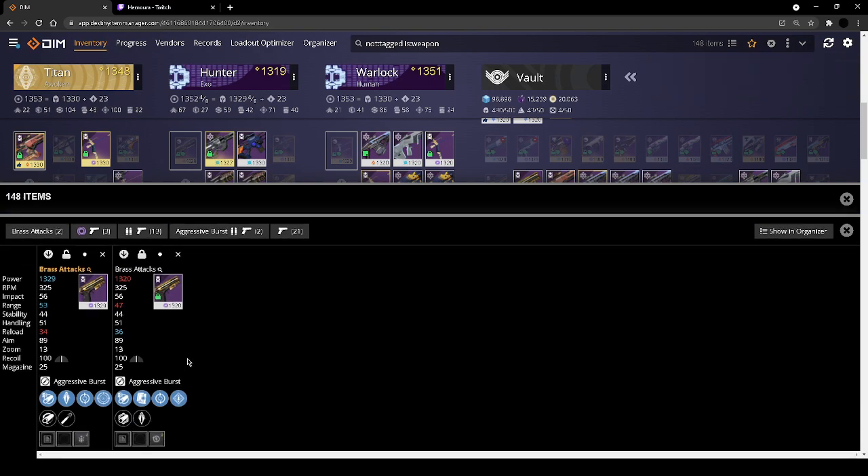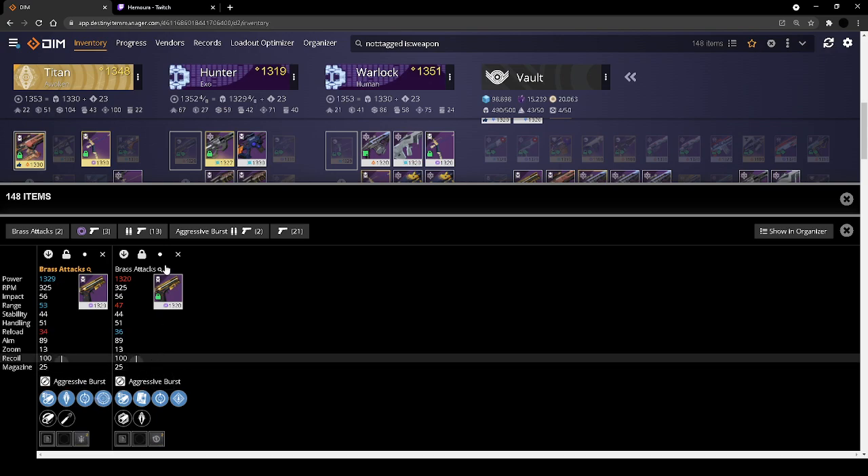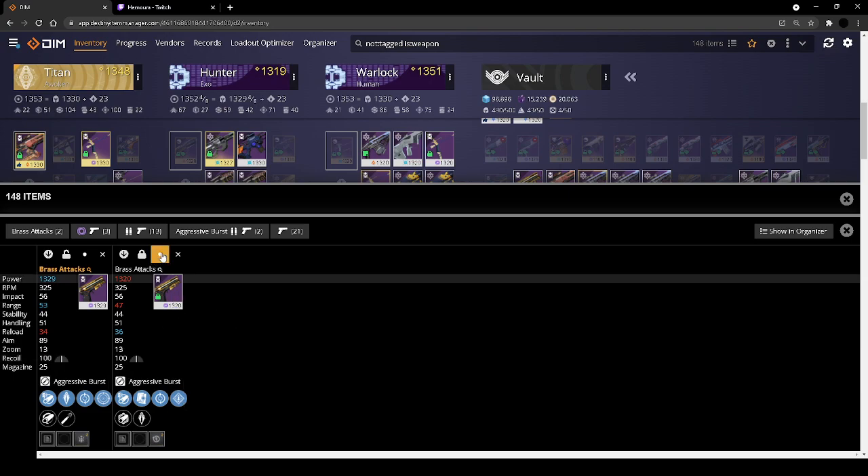For Brass Attacks — it's almost a duplicate roll. The only defining features between these are that one has frenzy and one has rampage, and then you have a choice between high cal and armor piercing. For me, the thing that draws me to this weapon is the armor piercing, which I can use for anti-barrier on solo content or GM content. With a sidearm's damage output I don't think I'll keep rampage up 100% of the time, but I would maintain frenzy's damage uptime. So I'd value frenzy over rampage — junking the rampage one. I have the choice between these two so I'll keep that one.